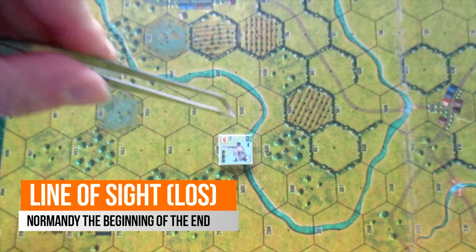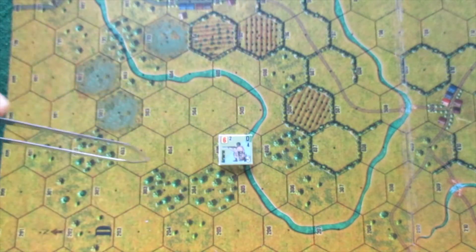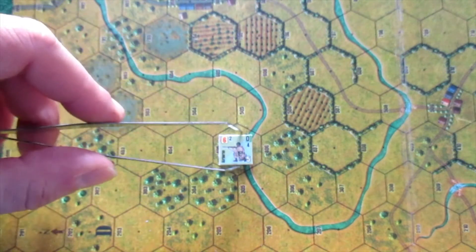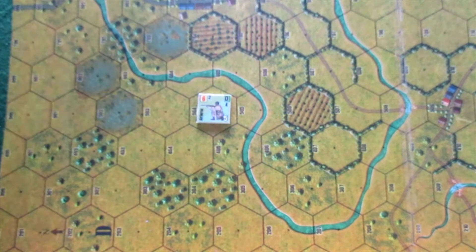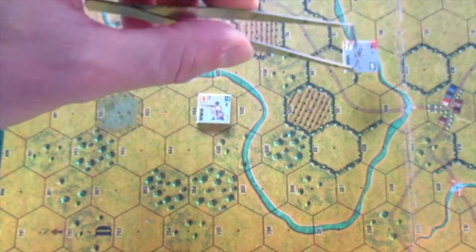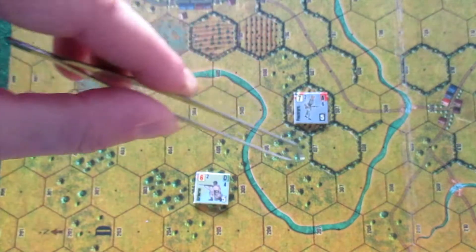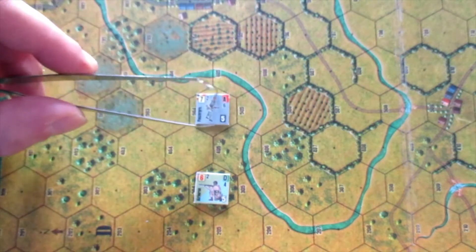Line of sight. In order for a unit to be able to see a target, in addition to the maximum spotting range, a unit must be able to trace an imaginary line without any interruption. Line of sight and flat ground: forests, light forests, scattered buildings, urban areas, and hills block line of sight. There are additional situations in which the line of sight is blocked — please refer to the manual.